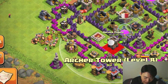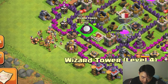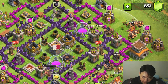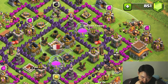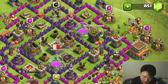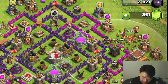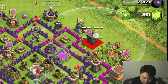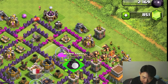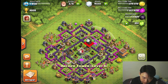Swapping the archer tower with the wizard tower should give better coverage for the gold storage on the top side. Currently the archer tower placement is a little unbalanced, so I should make a change. Since there are two archers here, maybe I should take one out and replace it with the wizard tower.